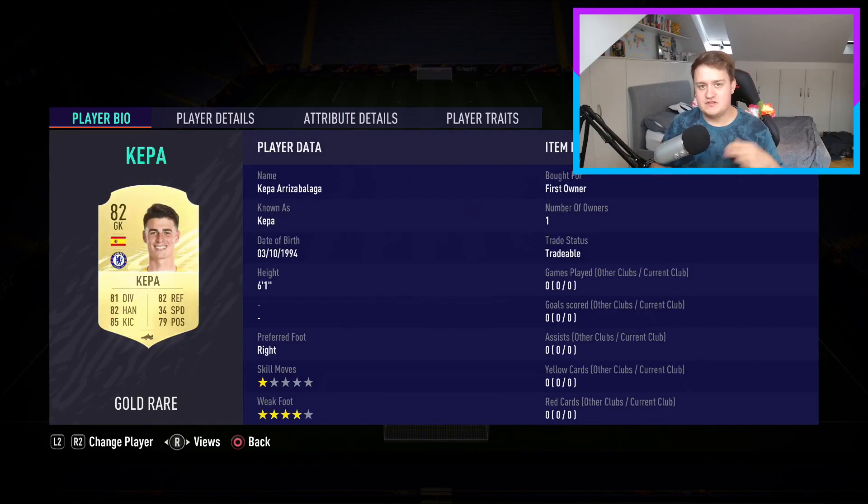Let's get into the team. Up first in goal, we have Kepa Arrizabalaga — the guy who is controversial at the moment, not the best for Chelsea in real life. Nevertheless, he's the highest-rated Chelsea keeper in the game so far, 82 rated. Actually a really well-rounded card, and he's got four-star weak foot, which is great for playing out from the back. He's 6'1" as well, so very decent indeed.